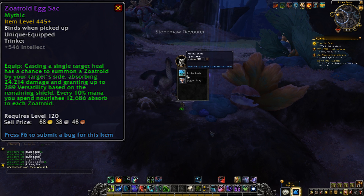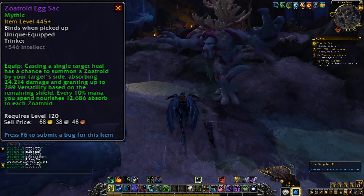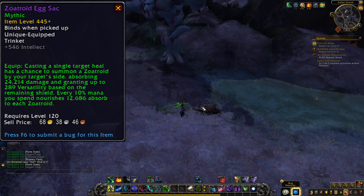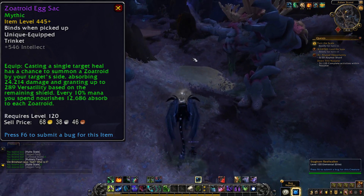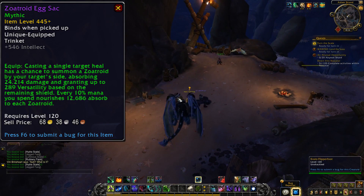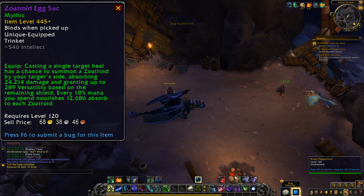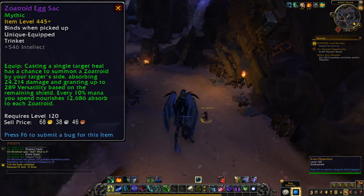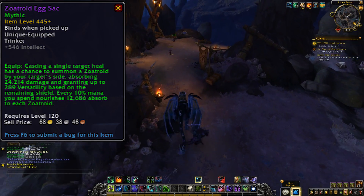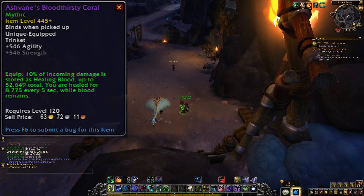And then we also have the Zoetroid Egg Sack — a delightful name for a trinket. Why are we carrying around a mind controlling squid's egg sack? Oh, because it helps us heal, gotcha. This one gives your single target heals a chance to summon a Zoetroid by your target's side, providing them with an absorption effect and granting them some versatility. Every 10% mana you spend nourishes the Zoetroids you have, providing them with an extra 12k to the absorb. I wonder if these Zoetroids persist even after their absorb has gone, because if they do, you could get a lot of value out of this trinket by fishing for Zoetroids with low cost spells, and then when some big damage is coming up, burn through some mana to heal through the damage but also replenish some of those shields. I think this one is going to be really good for anyone who primarily uses single target heals, like Holy Paladins.